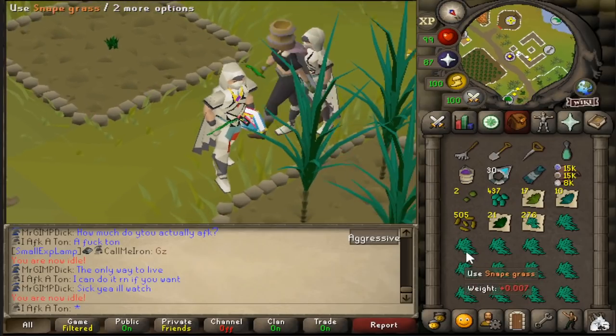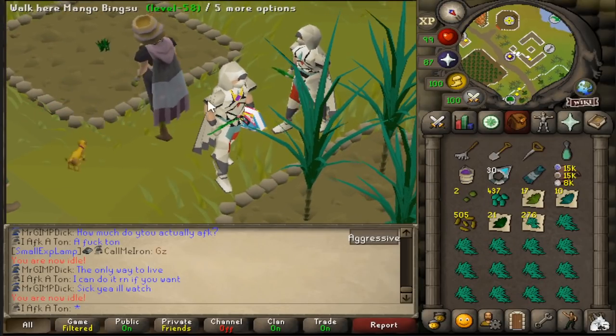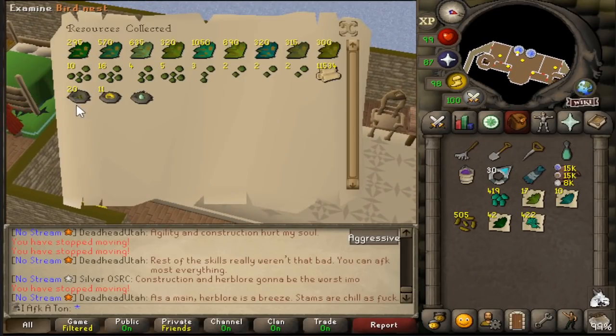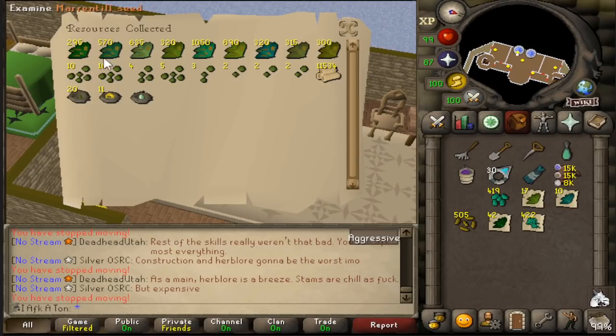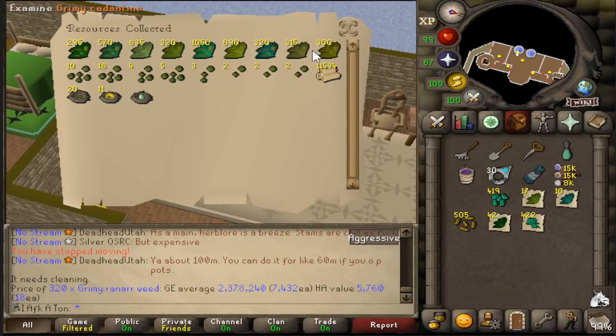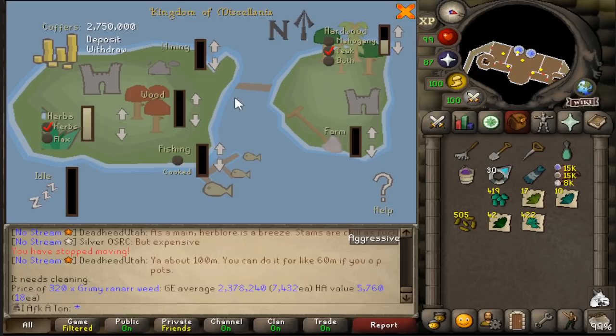After this I'm going to check out my Throne of Miscellaneous - I haven't been there in so long, I'm sure I have a ton of herbs. Oh yeah, we've got a good amount of grimy herbs and a decent amount of seeds. I have like nine good seeds but 12k teak logs. We also have 20 bird's nests with seeds. For the herbs - 320 ranars, not bad, about three to four hundred of most of the very usable herbs. Very satisfied with that, though I'll admit I didn't do the best keeping up my favor, so it could have been better.